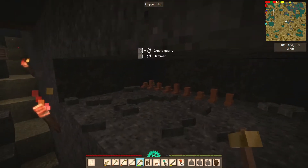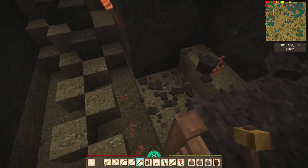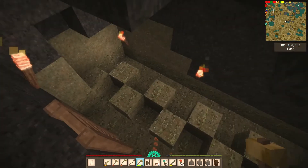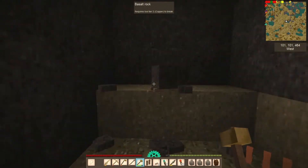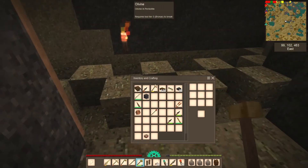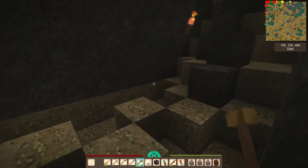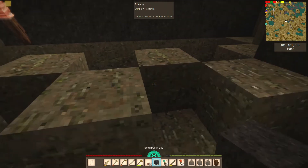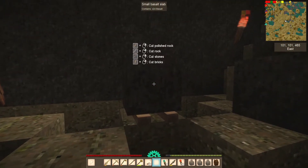We sink them all the way in and voila — here we go. What we've done now — let me get these plugs picked back up — is we created a new unique item in the game, which is this basalt slab. Let me set this up over here so we can take a look at it. You can see it says it contains 24 basalt blocks in it.